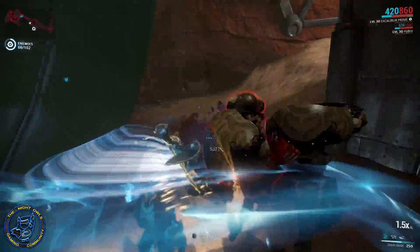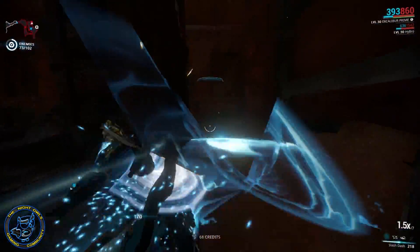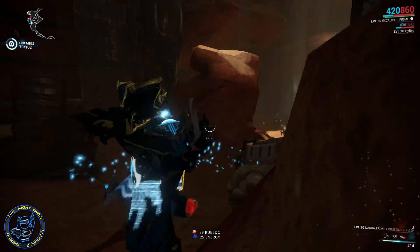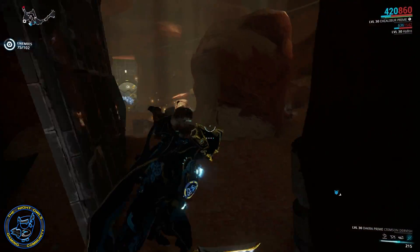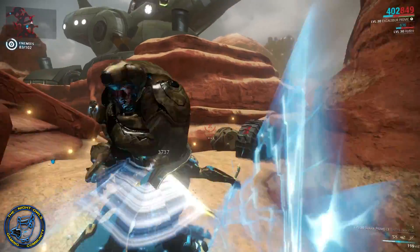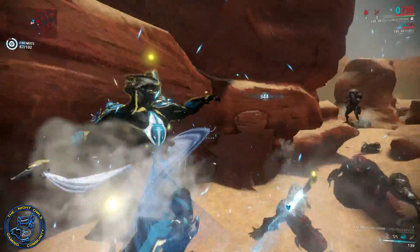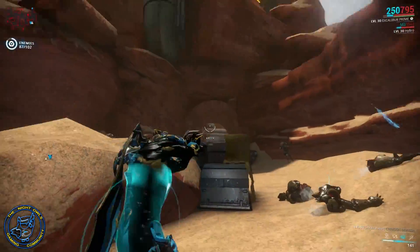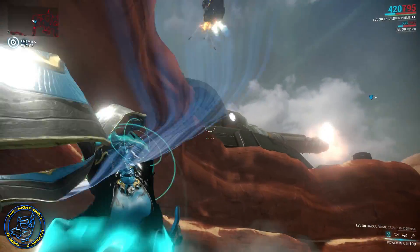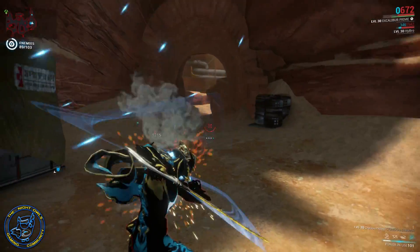The energy that shoots out of exalted blade does punch through - it will punch through enemies and terrain. There is a maximum range on it though I don't know what it is. The energy waves have their own status chance - I'm not sure what that is or if anything really affects them. Attacks made using exalted blade with slash dash active will also feature energy wave attacks. You do get melee counter combos, but only from the actual slashing of the weapon, not from the energy waves.